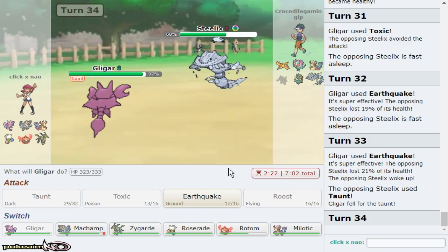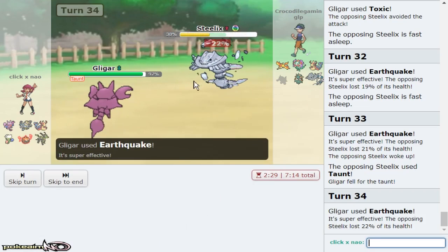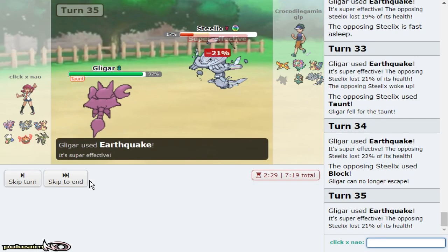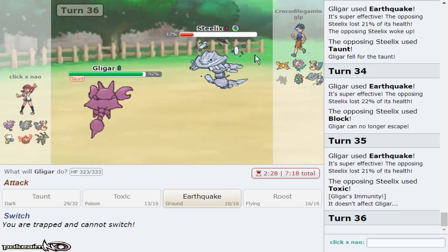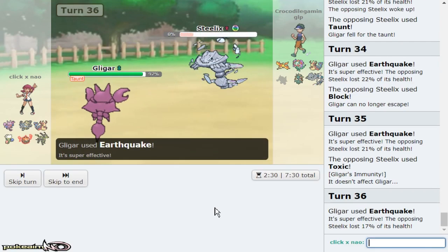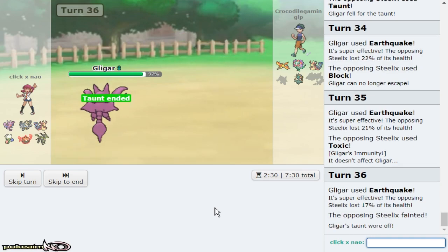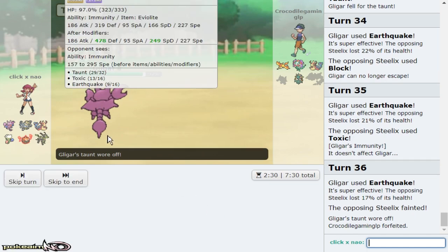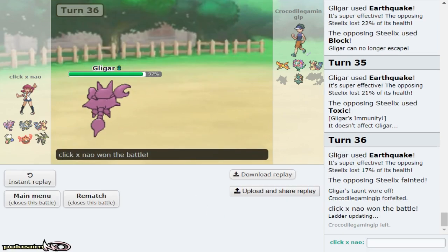Are you Pyukumuku? What are you doing to me? Why am I getting beaten by this? He's clicking the wrong moves — you had to Rest there. Why didn't you Rest? I don't understand. He just gave me that Pokemon for no reason — he wasn't gonna be able to beat me ever. I'm literally immune to him but he would have stalled me. All right, let's get the hell out of here.